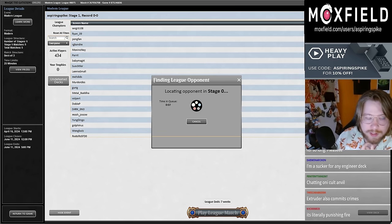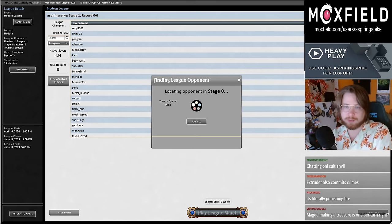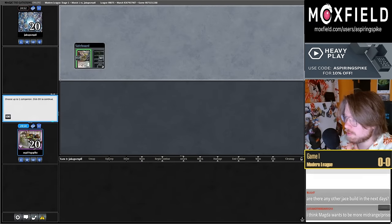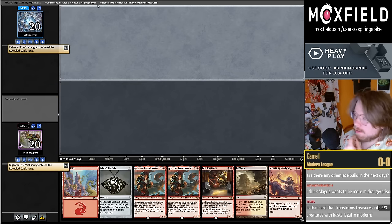I'm really excited about Magda — it's my favorite card from the new set probably, though I don't think it's the best card. Those are Crypt and Gigantha. On the draw in the blind — okay, cool.